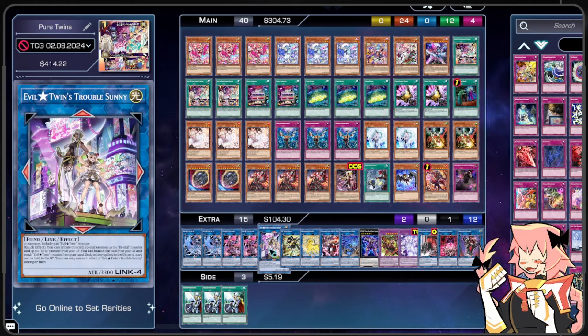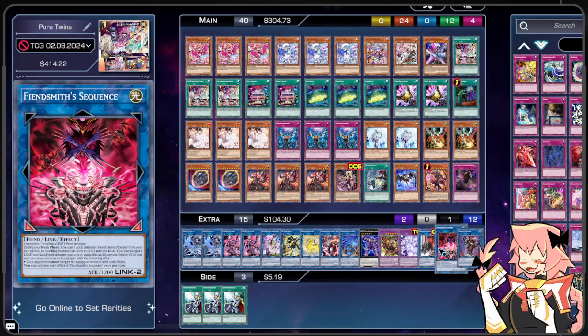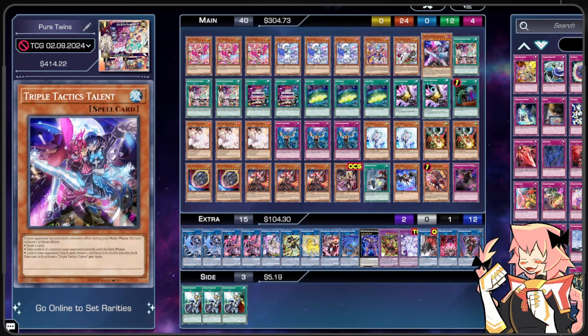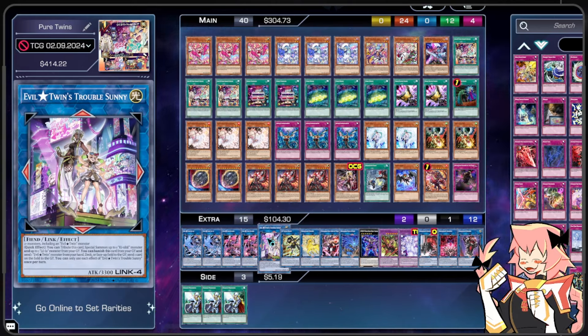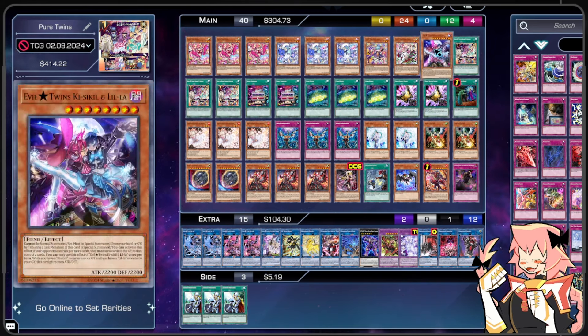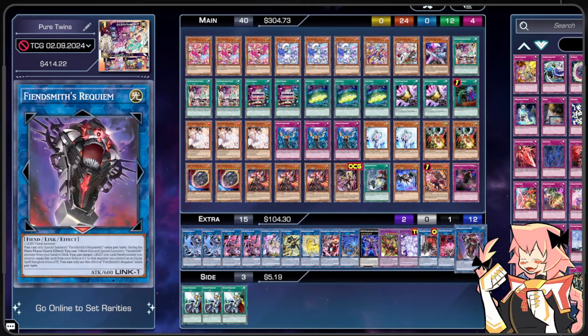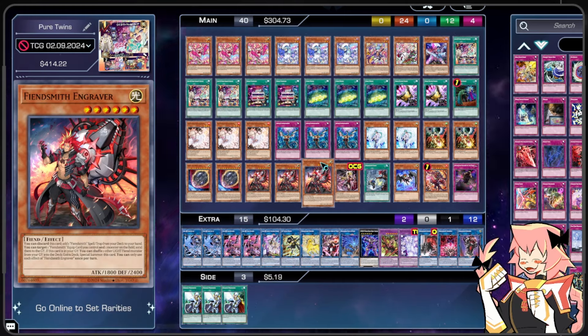We're on one Evil Twin Trouble Sunny. Two-plus monsters including an Evil Twin monster. Quick effect: we can tribute this card to special summon up to one Kisskill and one Lilla from our graveyard. You can banish this card from your graveyard and send one Evil Twin monster from your hand or deck to the graveyard, then send one card from the field to the graveyard — non-targeting removal. That's why we play the main deck Evil Twin Kisskill and Lilla: to send from deck for that effect without needing a field card. Trouble Sunny is also a Light Fiend, so we can link it off into Requiem to send another card with Fiendsmith Engraver, adding to this deck's board-breaking potential.